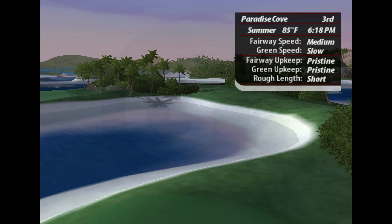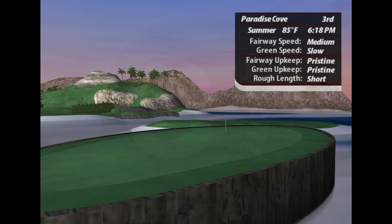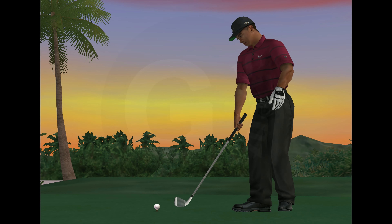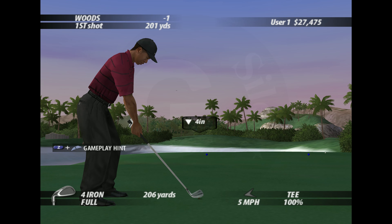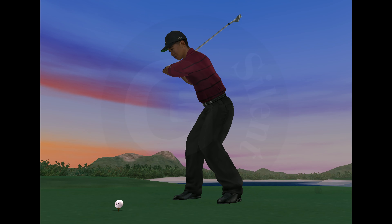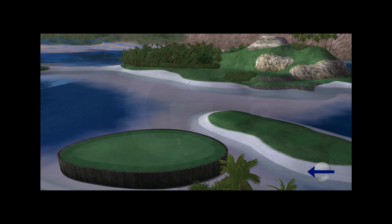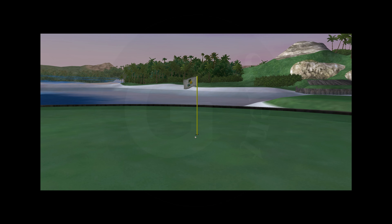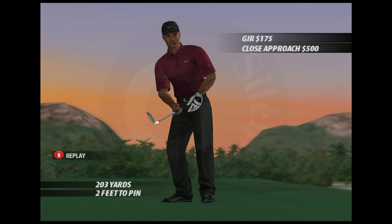Nothing fancy about this par three. A straight tee shot will hit the green, and backspin will keep the ball from rolling off the slope and into the water. Very nicely done.